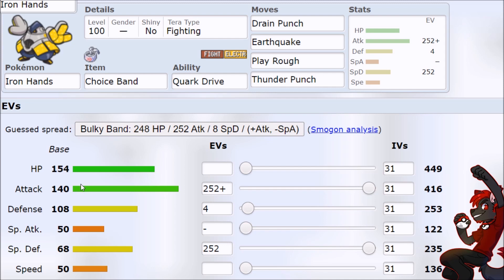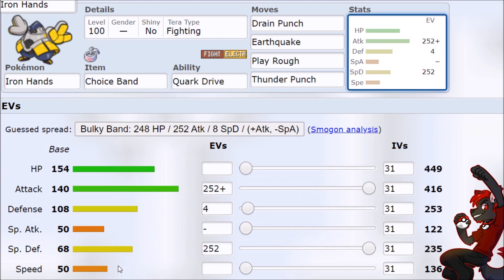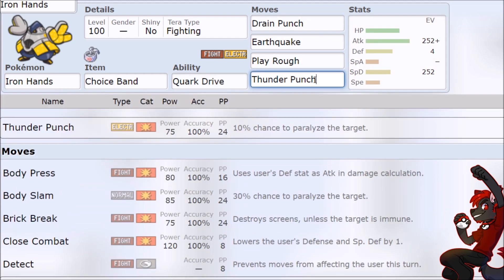You have 140 on a primary offensive stat, you can throw a Choice Band onto it, and now we're just one-shotting everything, right? Wrong. Because what makes Glamoura work is that it has high base power special attack moves — Sludge Wave at 95, and others pulling into 90. The problem with Iron Hands is that the moves it wants to run because they don't have drawbacks are low base power. Sure, you put Close Combat on it and it destroys everything, but you're also very slow, so you become easier to revenge kill and weird matchup stuff ends up happening.